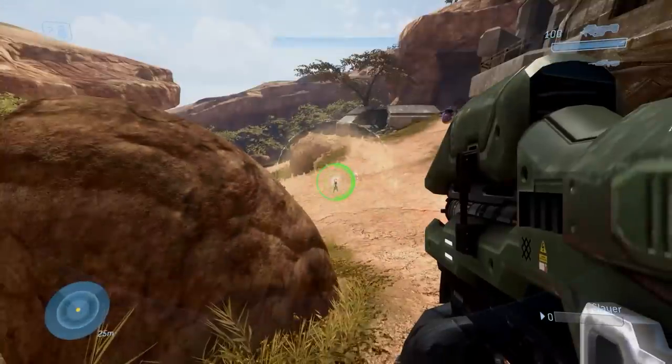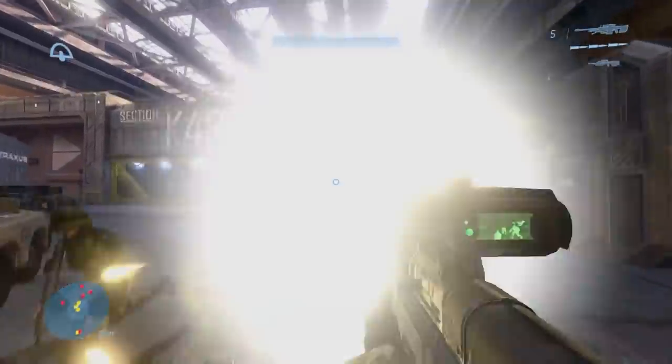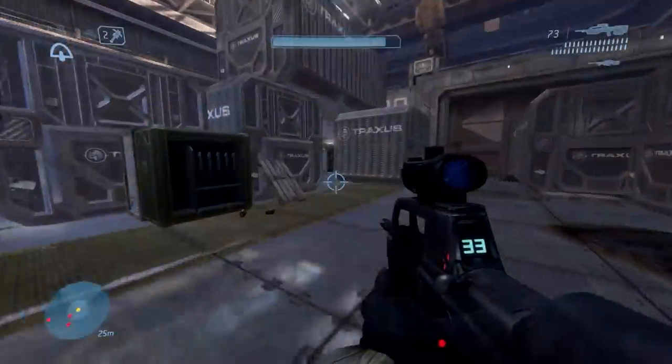In game it's just this neat little protective bubble that you could use. Interestingly, while this is UNSC equipment, Brutes seem to use them throughout the whole campaign — so they just have a stockpile of bubble shields from the UNSC laying around, which is interesting.